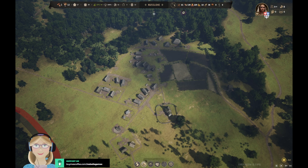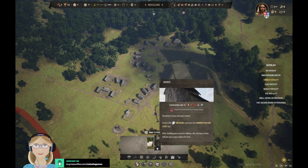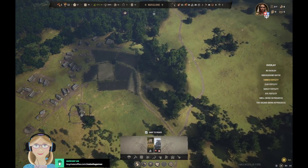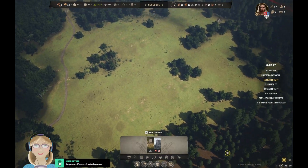Now that that's all set up, let's see what we're going to need in order to build our manor. Looks like we're going to need five logs, 20 planks, and 15 stone. Well, I know we don't have a lot of stone, but that stone is so far away.